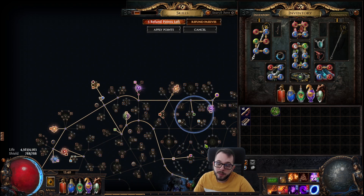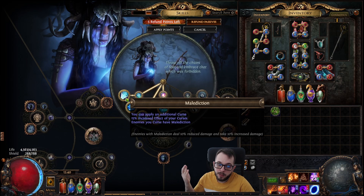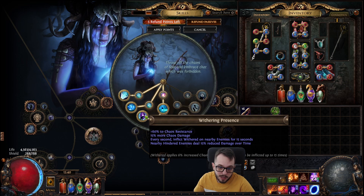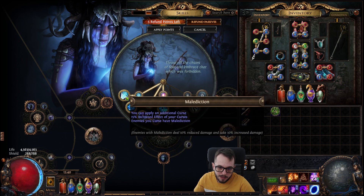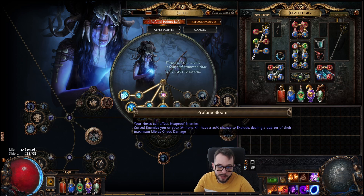Also, when swapping to Occultist, we got an additional Curse and we can also apply Curses to Hexproof Enemies. Your Hexes can affect Hexproof Enemies, so basically you don't have to worry about enemies being Hexproof. If you roll a map mod with enemies are Hexproof, it's essentially nonexistent — it doesn't matter for you.